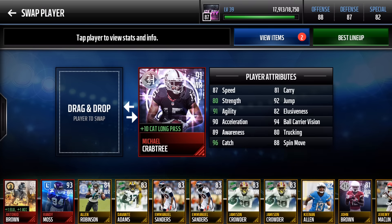Starting off with our wide receiver core — Michael Crabtree. He has 87 speed with all the boosts, 80 strength, 91 agility, 96 catch. This dude can catch. With plus 10 catch, Crabtree is going to excel. If you throw a Hail Mary to him, the odds are almost 90 to 95% that he's going to catch the ball. You just launch the football to Crabtree and he's going to be your guy.